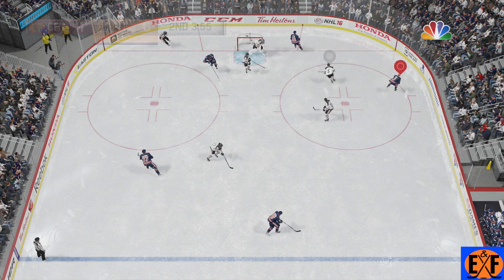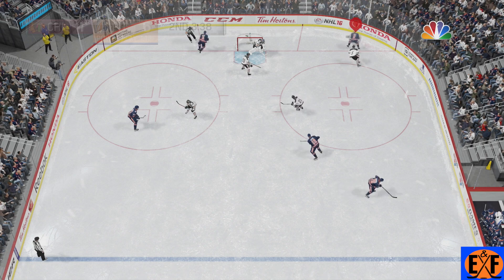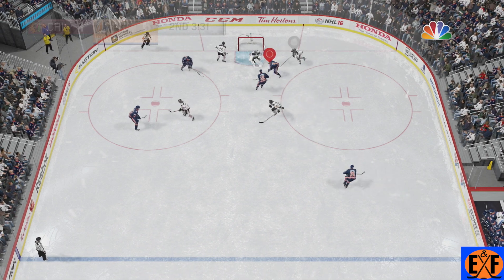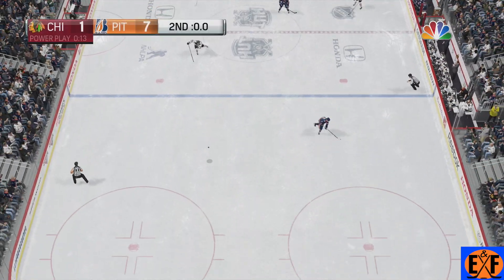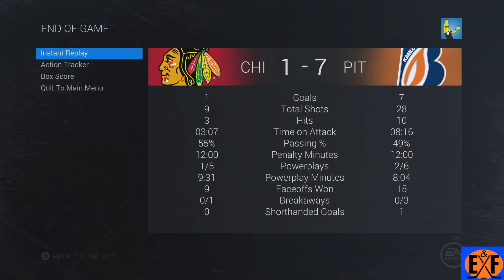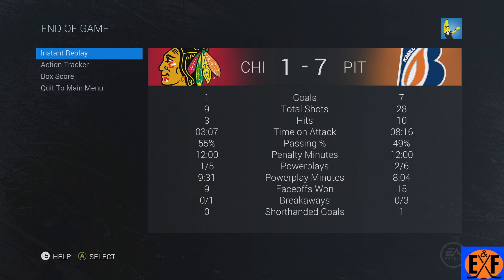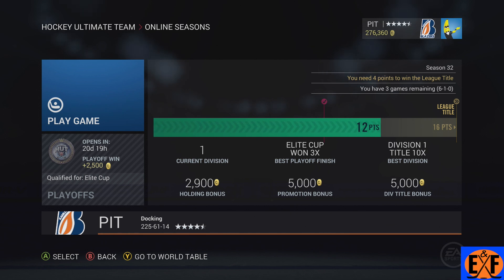Later in the second period we are up six to one. Hall is just possessing — I was actually trying to pass but my guy wasn't coming along the boards and he kept over-pursuing me a bit. So I said let's just do a wraparound and we finish it up. They're really putting this game out of reach at the end of the second — shots are 28 to nine. Our opponent decides to call it quits and I don't blame him.